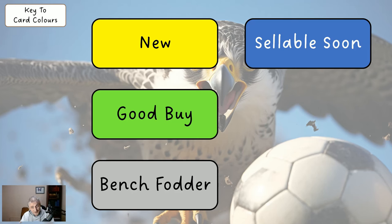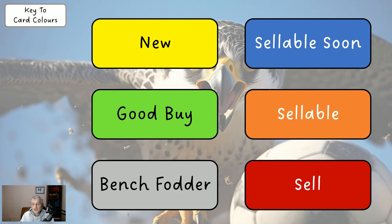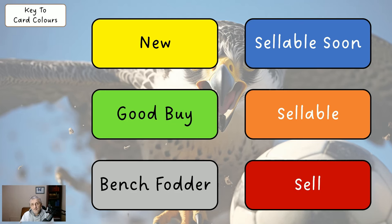Grey is bench fodder — these are usually going to be on your bench and they're cheap players. The point of those is to let you have more money for your main 11 players. Blue means they're sellable soon. Orange means they're sellable now. Red means sell now, and pretty much if a card's red it's almost worth selling them even if it's for a hit to get in a green or yellow.